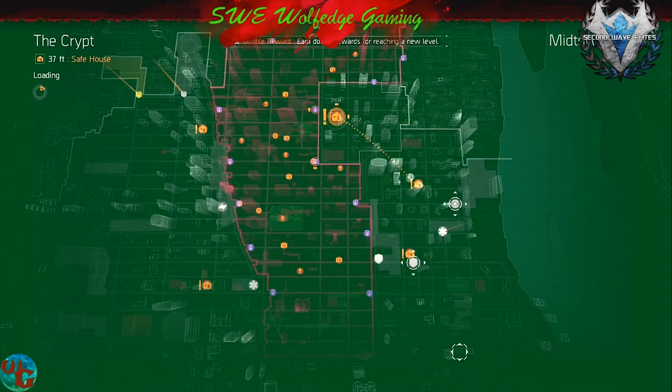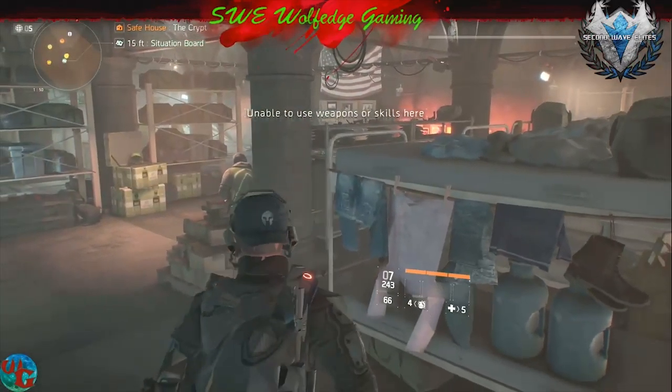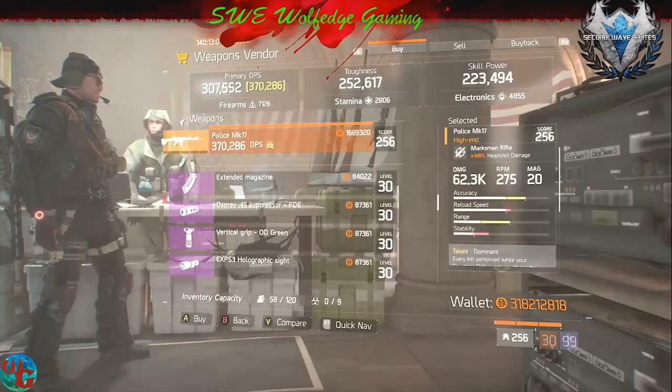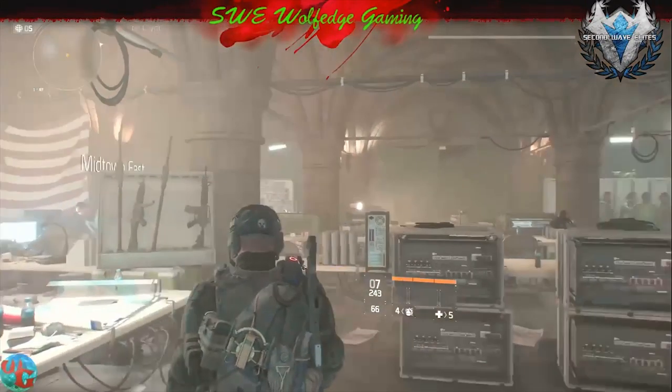Now let's go to the Crypt — this will be the last vendor, and then we'll be putting up a Dark Zone buying guide. There's a flash hider here — if it's your thing, that's great.